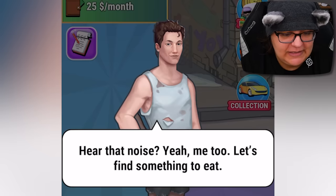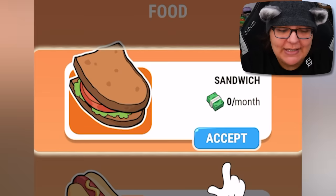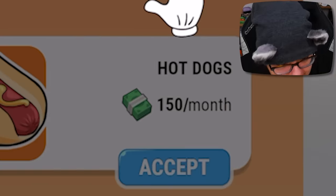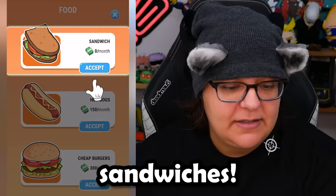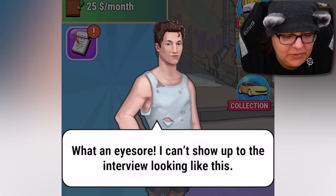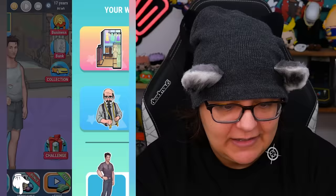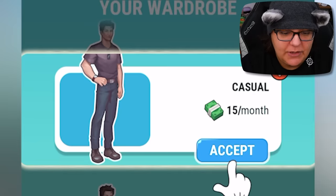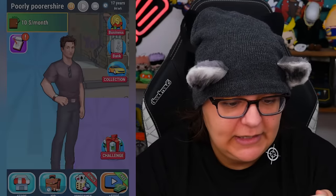Hear that noise? Let's find something to eat. So we have food — a sandwich is $0 a month, hot dogs are $150. I'd rather live on sandwiches, I love sandwiches. So we're going to spend $0 on sandwiches. I don't know where these sandwiches are coming from though. I can't show up to the interview looking like this. Now we have to get some clothes — we do have a job, a hundred dollars. So casual is $15 a month, we're going to go with casual. Let's see what we look like now — we look good. I need to expand my knowledge, skill, and experience to get promoted. Let's find a good training course.